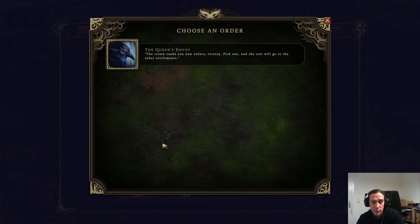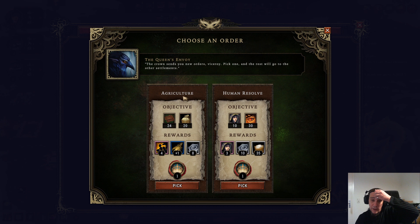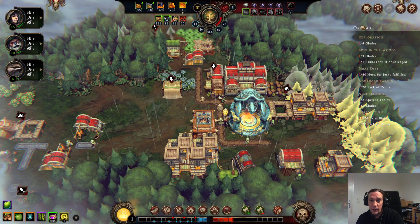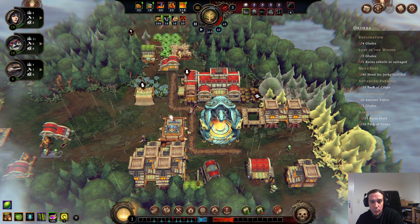New orders are happening. We can go for even more glade discovery and some ancient tablets — we're going to take that. And here: agriculture, farm fields, and crop packs. I'll take that because we're already pretty much halfway there and have another crop quest already. Let's play crop adventures — why not? All the grain being produced here is already good for something.